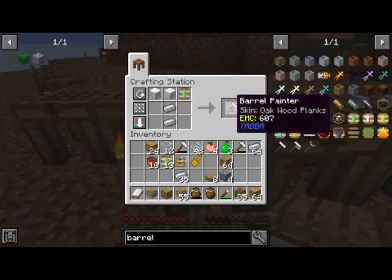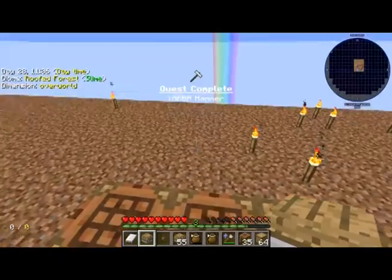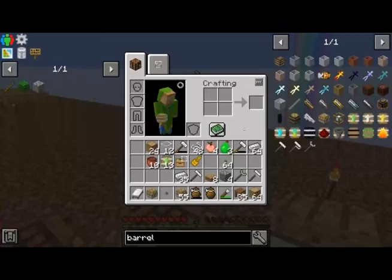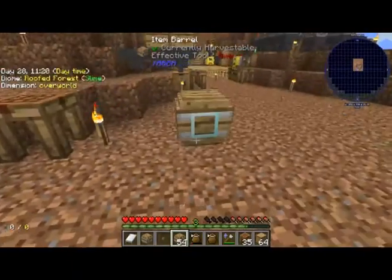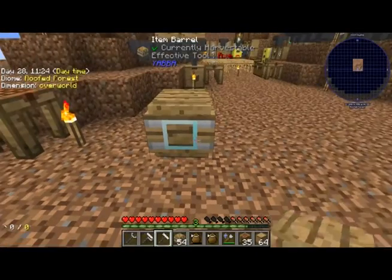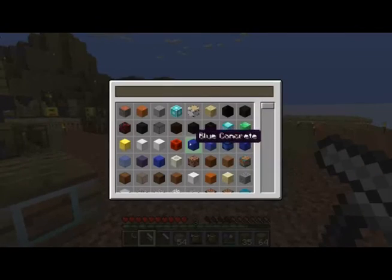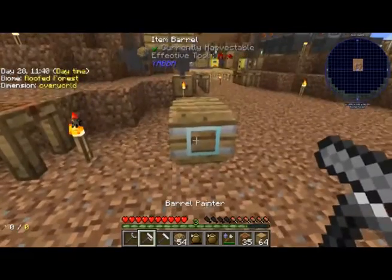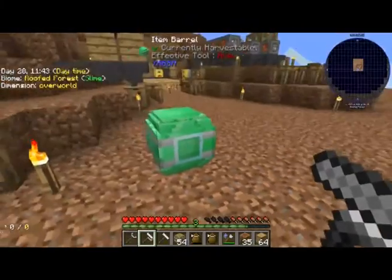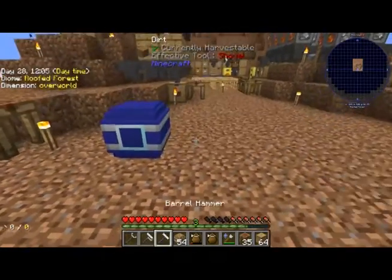I might have to get into the barrels and make some of those. Oh, I can easily make that. So I got the Yabba Hammer quest complete as well, accidentally. So neat. It looks like this allows you to do — let's go with block of emerald. Whoa, okay, that's cool. So that's that.